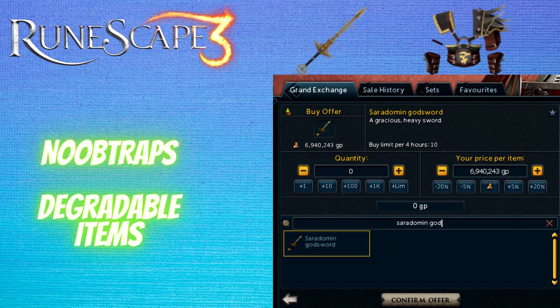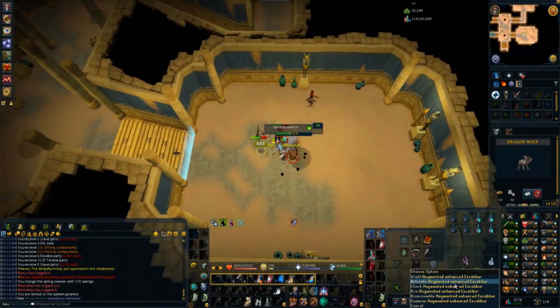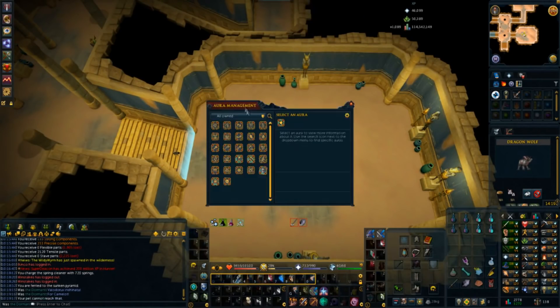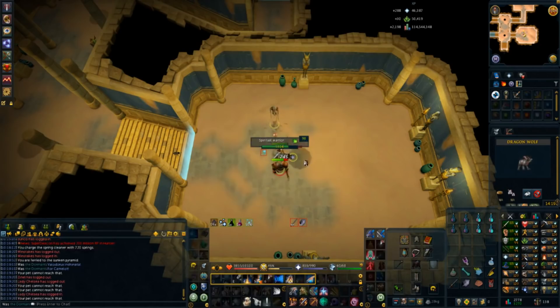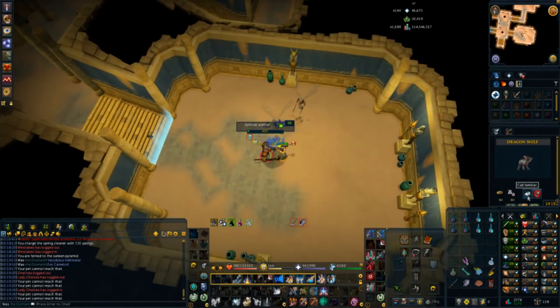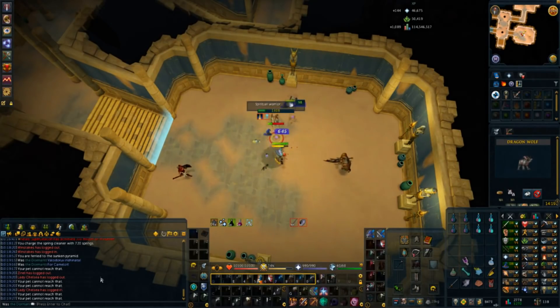There are situations where low level gear is useful but they are far and few between. A good example is Spiritual Warriors as we basically one-hit them anyway so the extra damage doesn't do much, and we have the free Ghost Hunter gear that gives us a big boost as well. So we don't need a Tectonic Robe Top to get the most out of it. In fact, we only have it augmented for access to perks, so that's why I suggest using Subjugation there. But as a whole, taking your best gear will more than pay for itself most places.